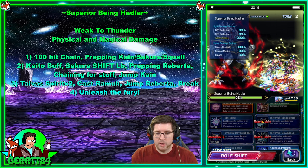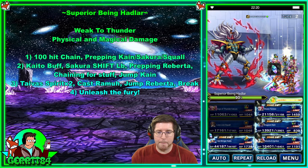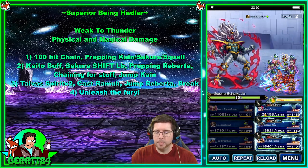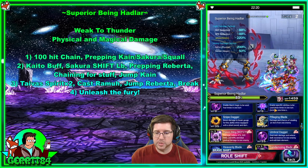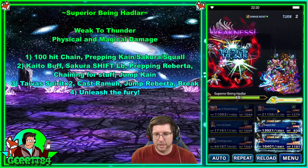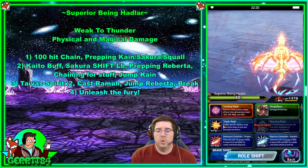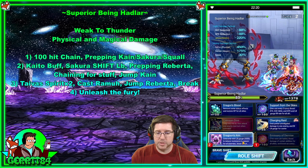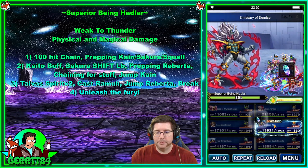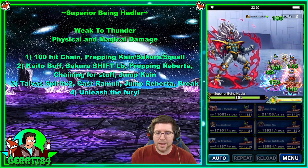Kaito is going to do a Demon Killer buff with Swelling Current Cascading Slash to fill his LB, and Mana for Demise Words for a better Demon Killer buff. Venera is going to do some damage to chain and get crystal drops. Roberta is going to do some stuff for the party with Emissary of Demise, Dragoon's Aim, and Support from the Skies. Kane is going to jump — goodbye Kane, see you in two turns.